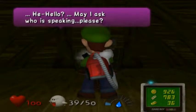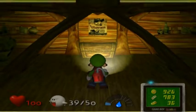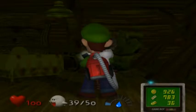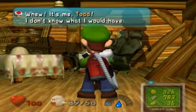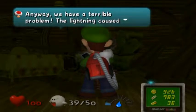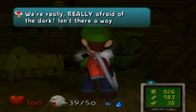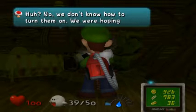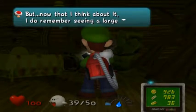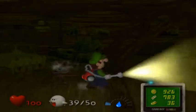Hello? May I ask who is speaking, please? It's Bowser! I love doing that. Let's go ahead and tell the truth. Luigi? It's me, Toad. I don't know what I would have done if a ghost had answered. We have a terrible problem — the lightning caused a blackout all over the house. What should we do? We're really afraid of the dark. Isn't there a way you can turn the lights back on? We don't know how to turn them on. But now that I think about it, I do remember seeing a large breaker switch somewhere in the basement. More on that later.